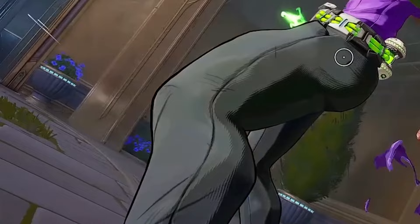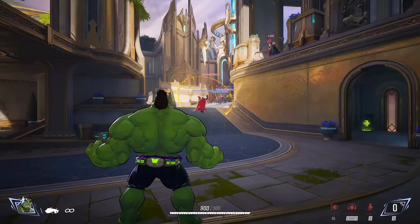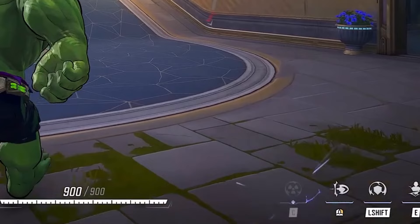Here is Bruce Banner turning into the Hulk, and his HUD changes. He gains 700 extra health, getting all the way up to 900 here, and he can get more later on. He has a new primary weapon which is just punching — infinite ammo, obviously you don't have to reload your punch. A new ability appears: his team-up ability, which is his C. It's like a little atomic icon. In the middle right of the screen he's got a bar charging up.